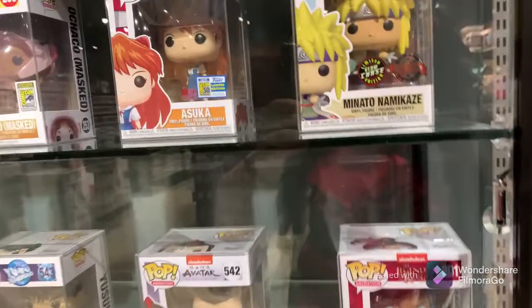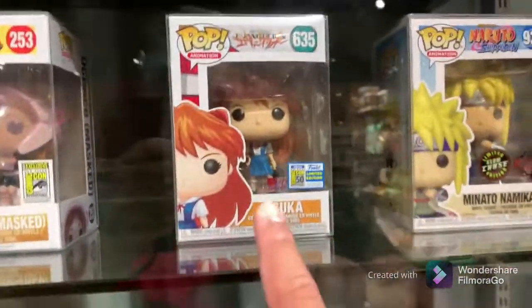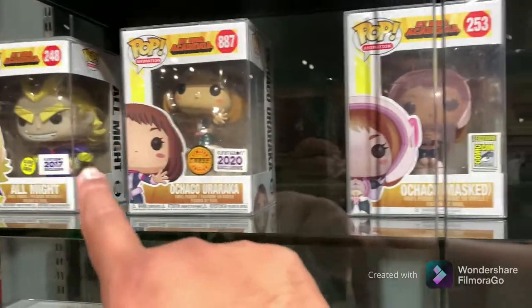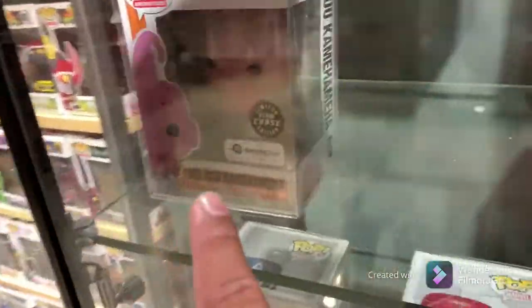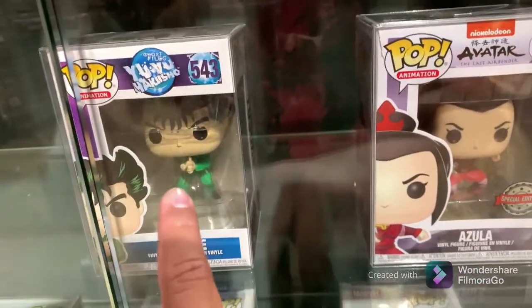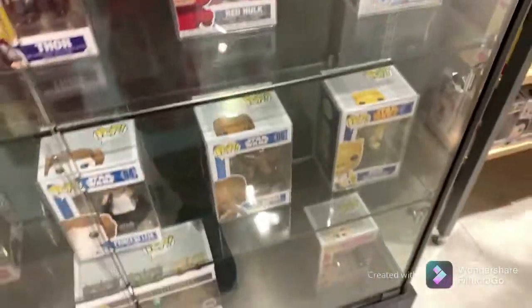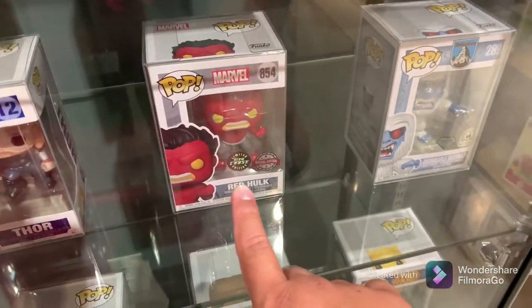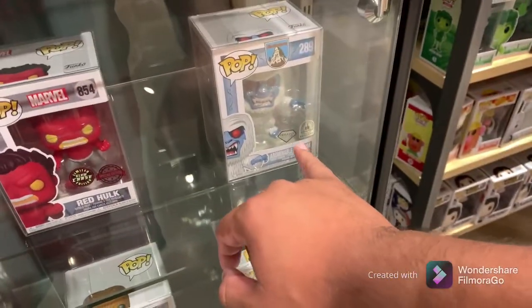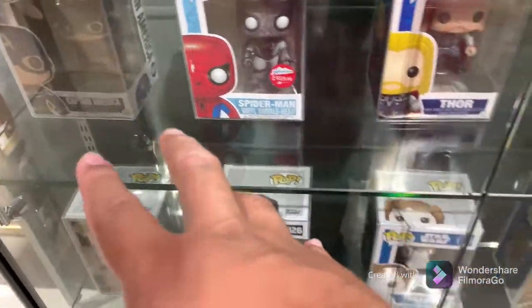Here's the next shelf with grails — we got the Mitsumu chase, Ahsoka 15, My Hero Academia. Kid Boo chase going dark — who remembers this show? This show was lit when I was young. We got Korra, Glow chase star — this wasn't here the last time I was here. Got the Red Hope chase, Abominable diamond edition, we got the Thor. This one I'm debating on getting right now — that's a lot of money to drop, but we'll see.